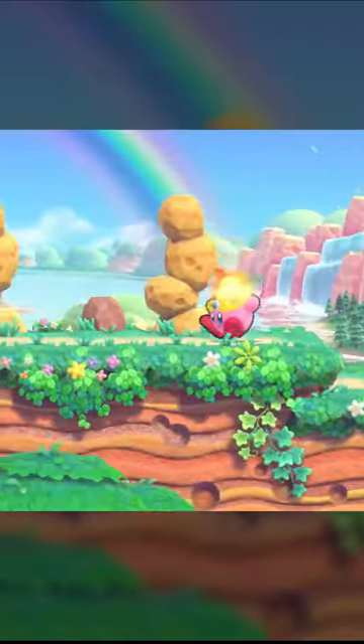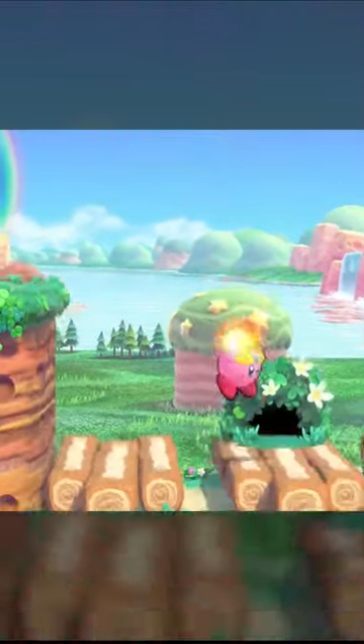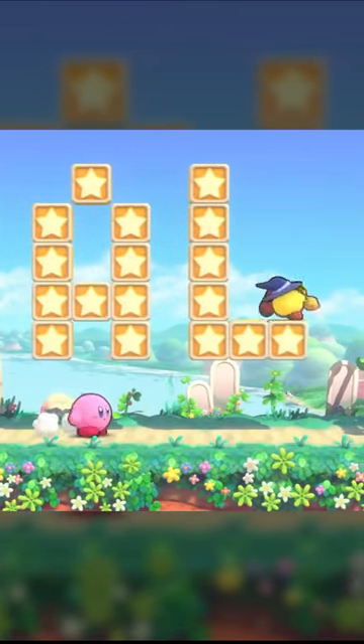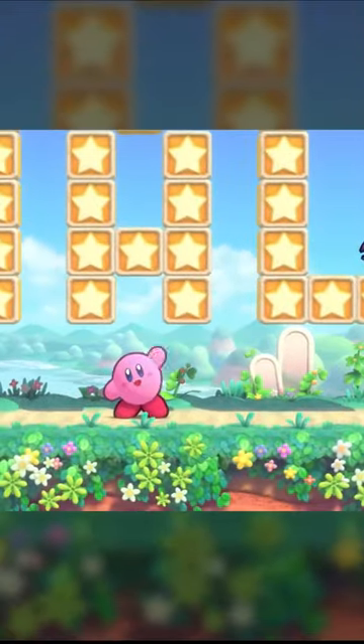In the fourth stage of Cookie Country, you have to go to the end of this section for only a couple of seconds, then backtrack to this hidden revealed door. You get access to Sand, Fighter, Hammer, Ninja, Wing, and even Mecha early.